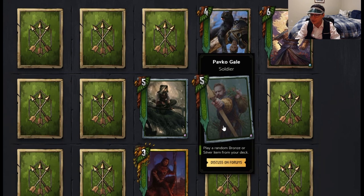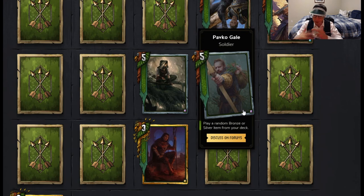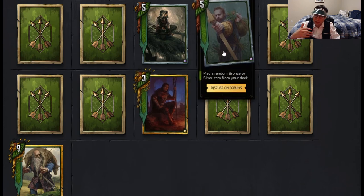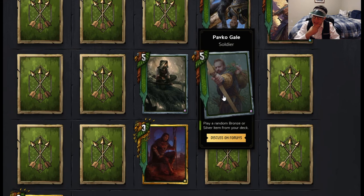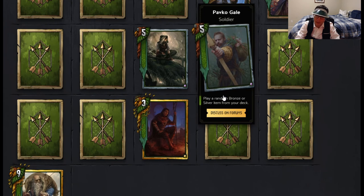Here's the Bourgeois card or Gale — play a random bronze or silver item from your deck. If this card reveals that there will probably be a silver item for Scoia'tael, this card will be really powerful. If you play two silvers simultaneously, that's a lot like a gold because there are a lot of gold cards that pull silver cards from your deck. Silver items and spells tend to be weaker than silver units overall, but at five strength the randomness isn't really all that important because you can affect randomness. I see Gale being in an item-based special deck for Scoia'tael — I love this card. It is probably the crowd favorite for the whole set — everybody was surprised when they made this card.